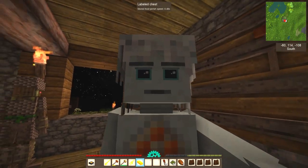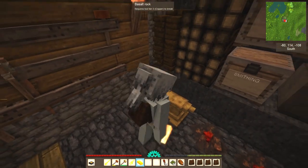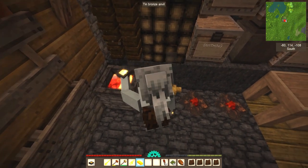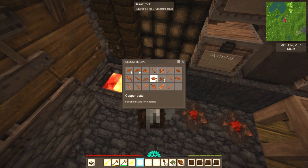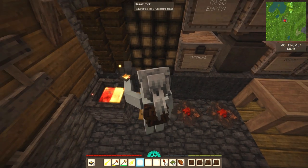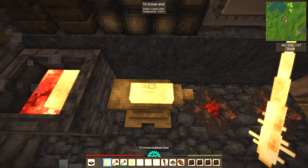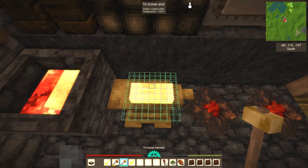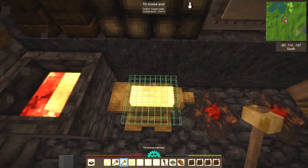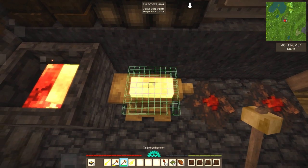Good evening survivors, Paulie Jr here and welcome back to Vintage Story. So I am just doing some smithing — smithing is what we're doing. I'm trying to make a copper plate. I just whipped up a couple of tin bronze weapons: I've got a tin bronze long blade head and a tin bronze spearhead, still pretty hot. Now we're gonna make a plate so we can make a lantern.